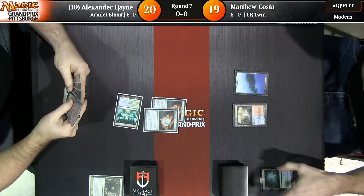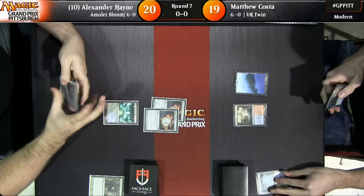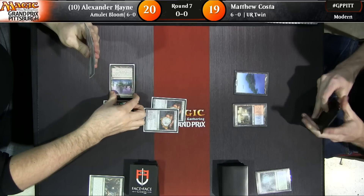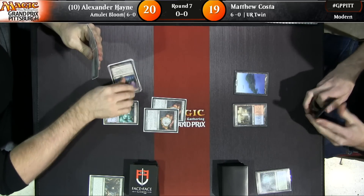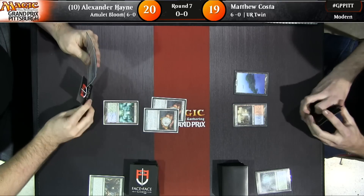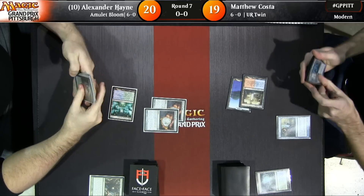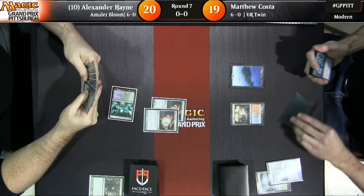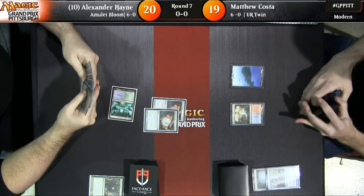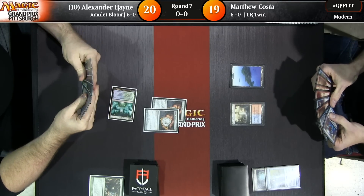Costa is going to crack his Fetch Land for his Steam Vents and then pass the turn back. He's got Suva here — crack it, that's four mana, bring it back, and play a Primeval Titan. He does have it here, but Remand is going to set it back. That was just from playing a land — not Summer Bloom, not anything crazy. Just tap a bounce land.